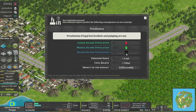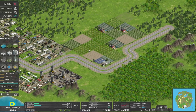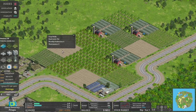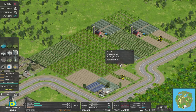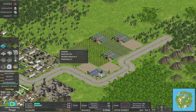The higher income people didn't give a monkeys at all. The middle income people were happy with it, and the lower income people were sad. Impact on budget was minimal and stability went down a little bit. Look at the lovely farm belt — there's proper nice fields, crop fields, orchards, greenhouses, and little tractors cutting it all down. Very cool.